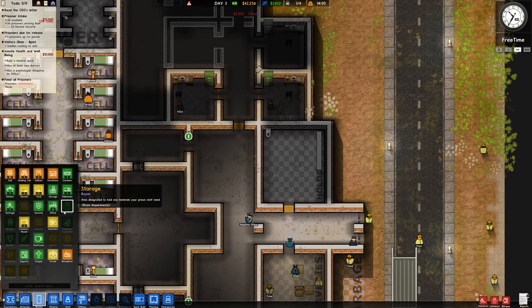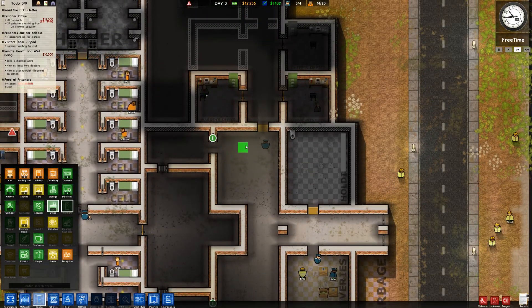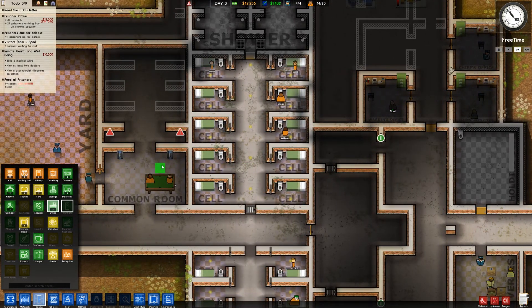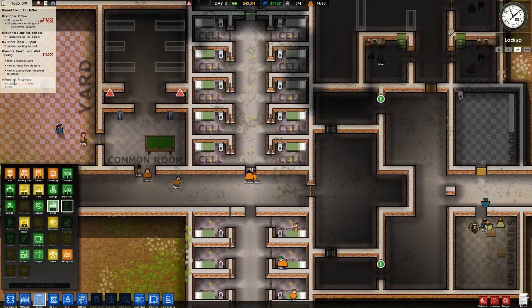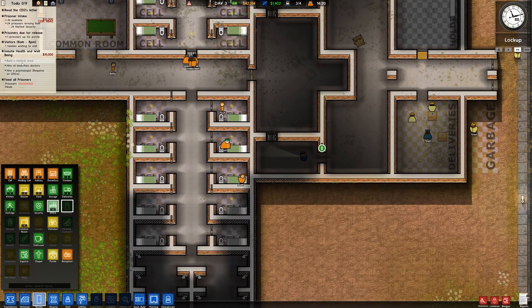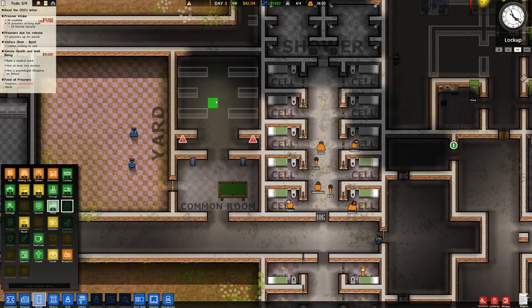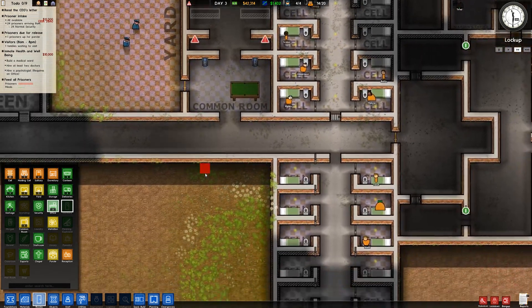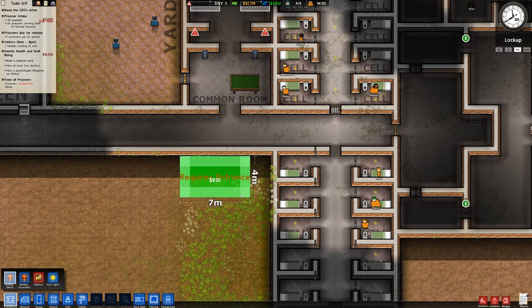Alright, let's get all these doors set to normal and let's hire our chief. Needs an office — mark it as an office. There we go, chief — you go do your chief stuff. We definitely need to get some cleaning going on. No new prisoners, that's fine — we got visitors though. We got our cellblock money — nice.